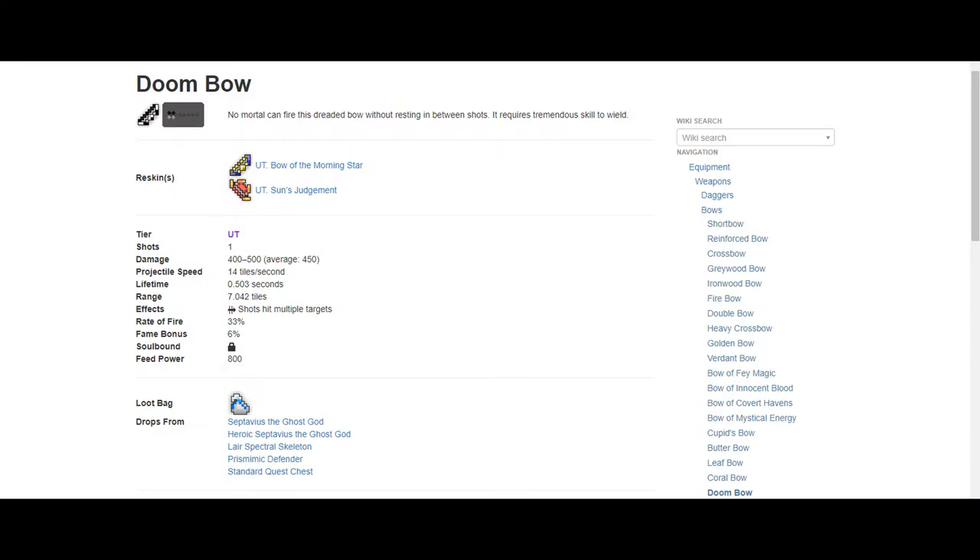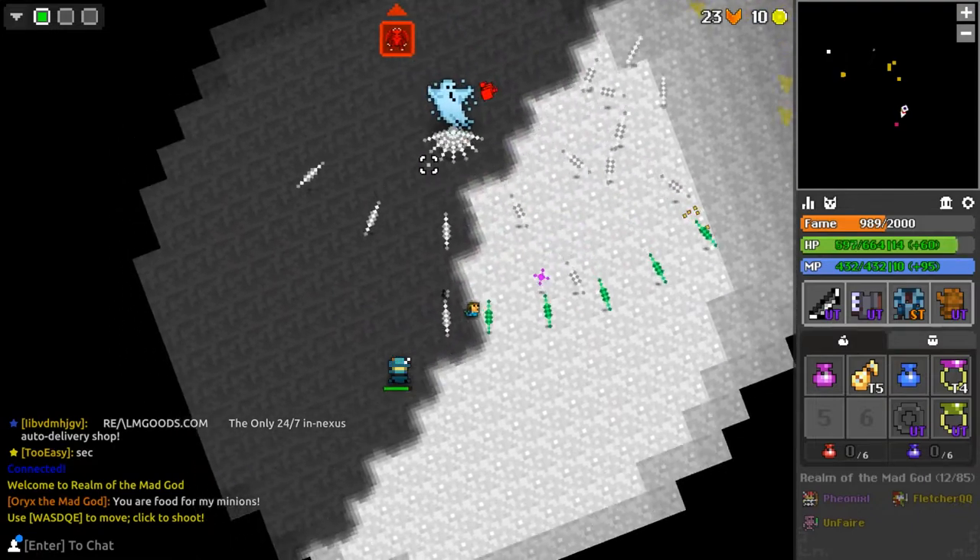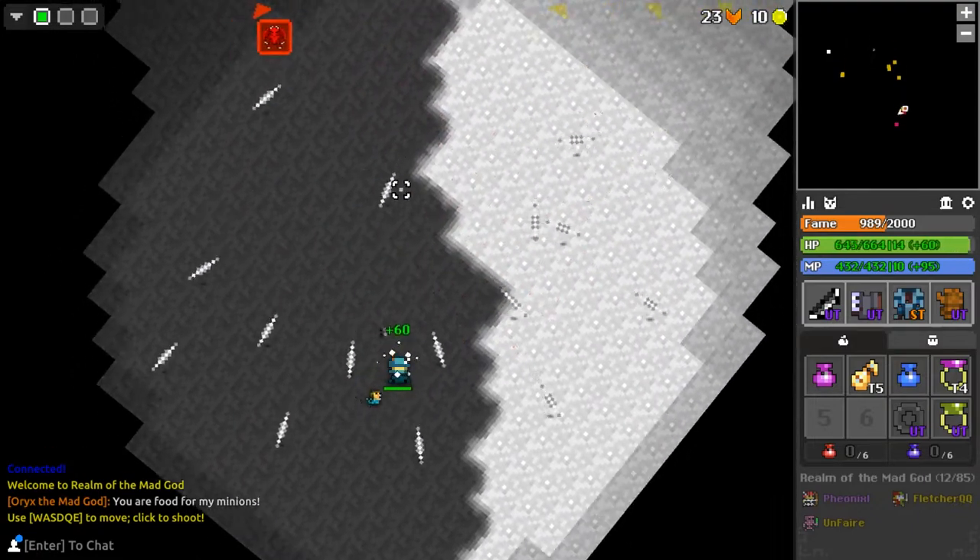Now for the bow, I highly recommend using the Doom Bow, which is a rare white bag drop from the Undead Lair. Although you could use a Leaf Bow or a Coral Bow, I like the Doom Bow the best for this set because the Bard has a high dex, so the Doom Bow's slow fire rate isn't affected very much.